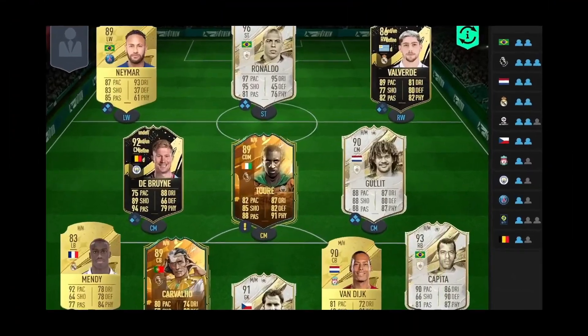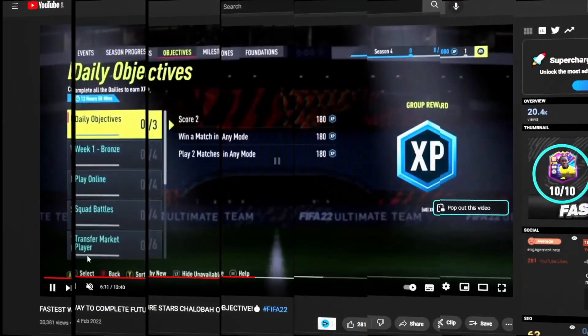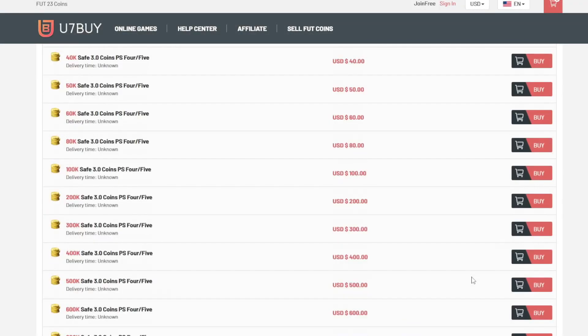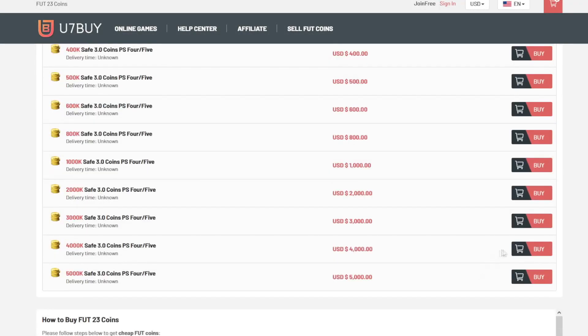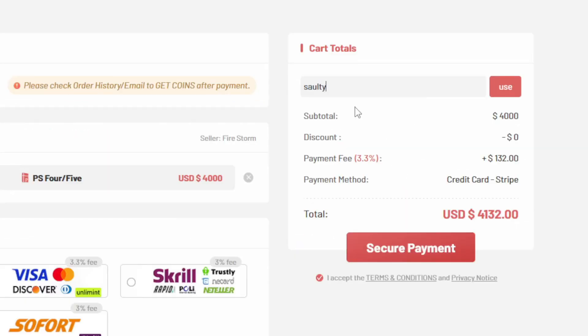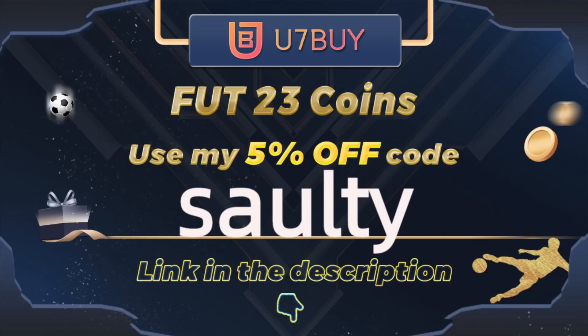If you're wanting a team like mine on the screen right now, head over to the link in my description and it will take you to a page where you can select PS, Xbox, PC services and you can buy players, coins, whatever you want. You7Buy is where to go — they are the best in the market for coins and players. To save yourself a further 5% off your order, use my code at checkout.